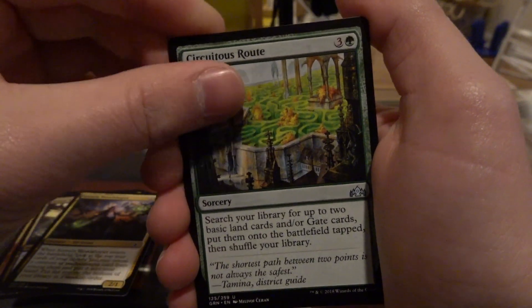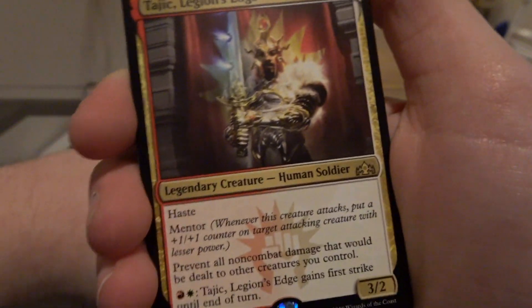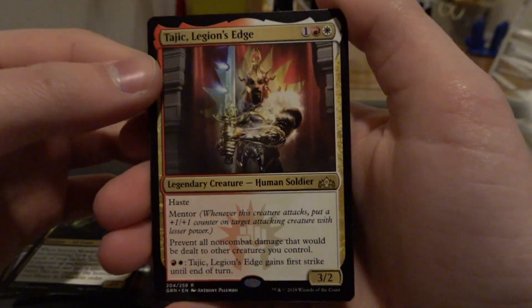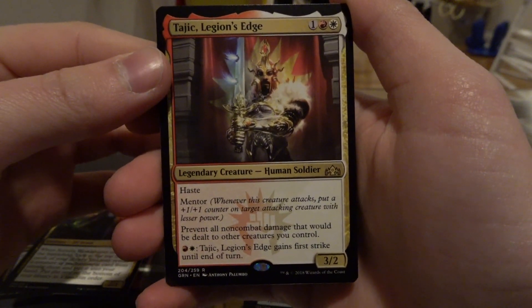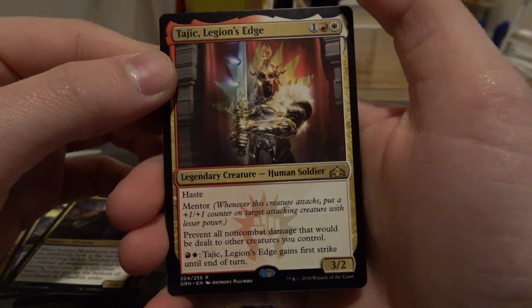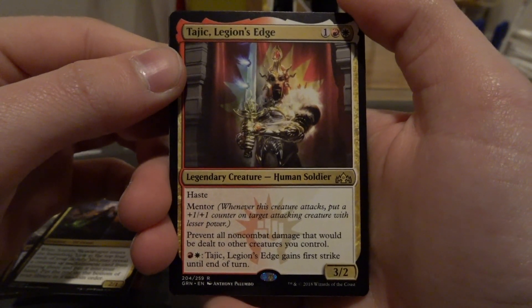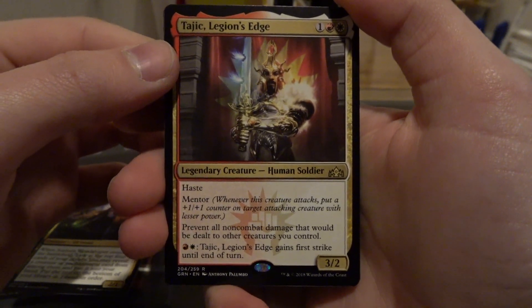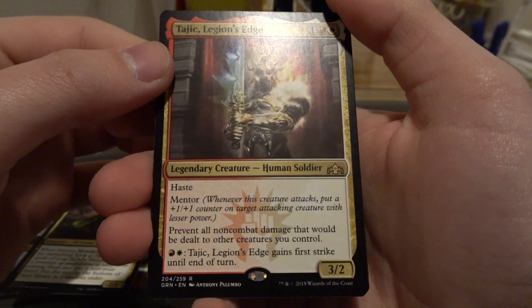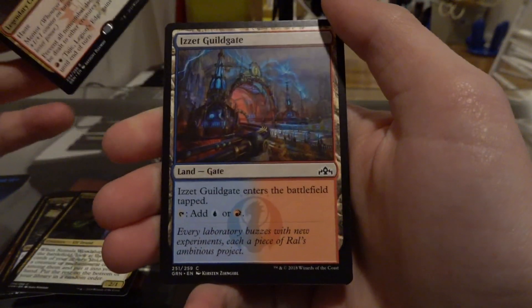And the rare — here we go. Never mind, that's not a mythic. I thought it was a mythic. And it's Boros, so it's probably junk. Tajic, Legion's Edge. One red and a white, three-two, haste, mentor. Prevents all non-combat damage that would be dealt to other creatures you control. For red and a white, Tajic gains first strike until end of turn. No foil, and a gate card.